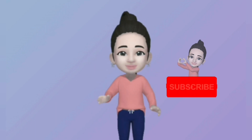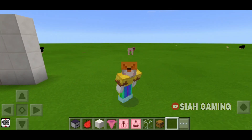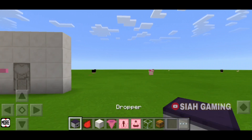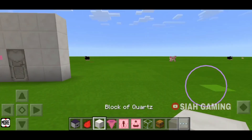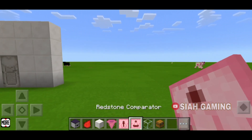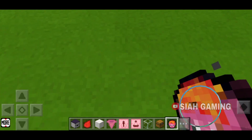Hi guys, today I will teach you how to build an item thrower. So let's get started. The things that we will need are a dropper, redstone, any block of your choice, a hopper, a redstone repeater, a redstone comparator, a chest, and a lava bucket.